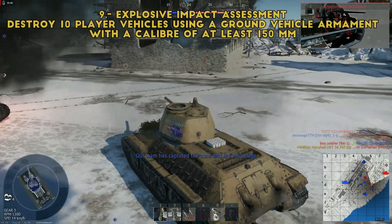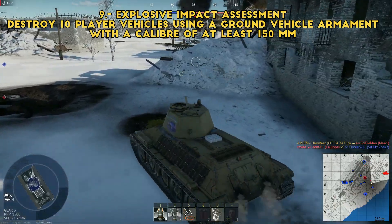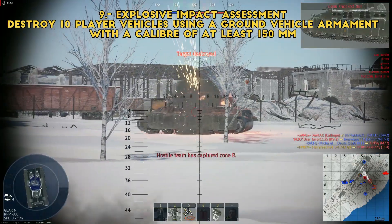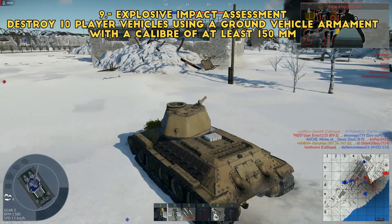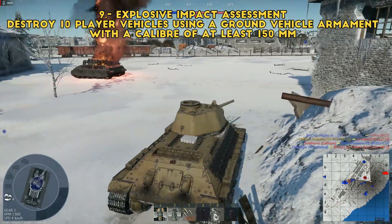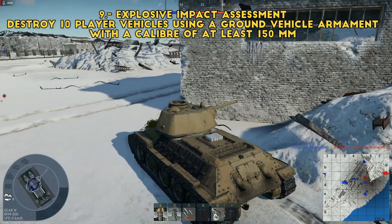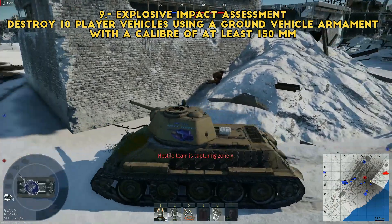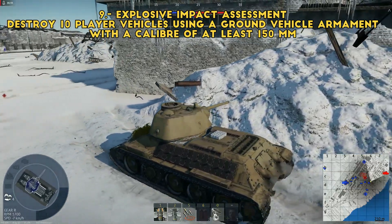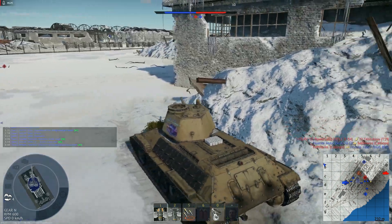Next one's going to be tricky — 'Explosive Impact Assessment': destroy a specified number of player vehicles with a caliber of at least 150mm. You'll need the ISU or SU — even the 122mm won't do it. It's going to have to be KV-2 or the Churchill, so yeah KV-2, Churchill — they're about the only ones that big. You only have to kill 10, so it's not that hard.